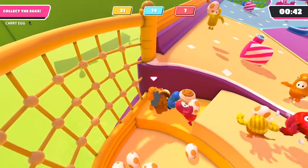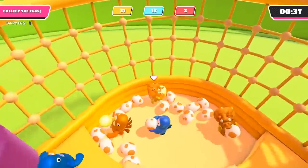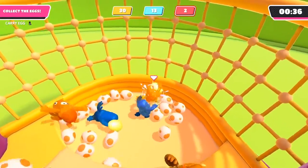When two players are holding each other, the egg flies in a random direction. So you want to come into the least amount of contact with other players as possible.